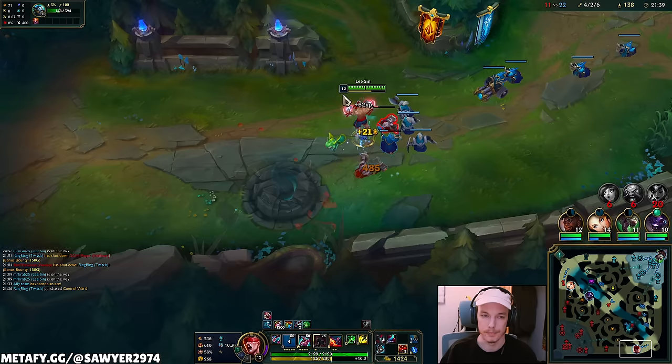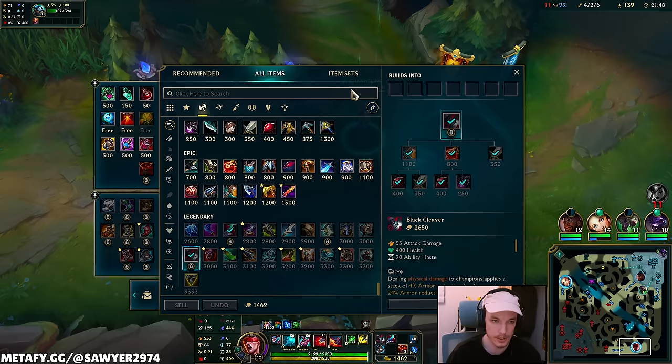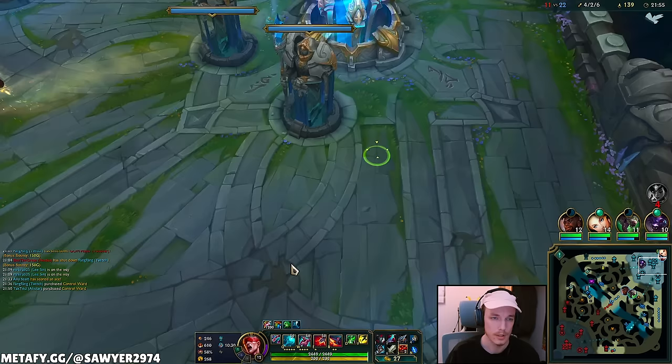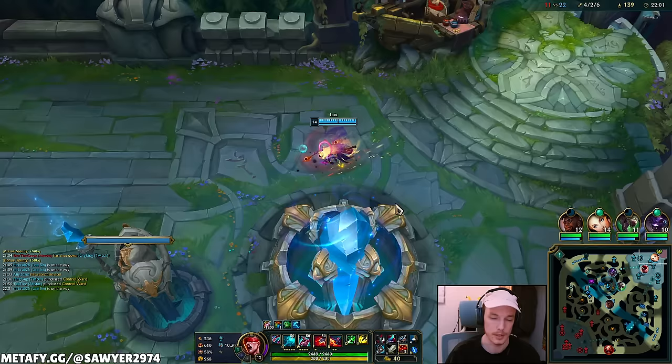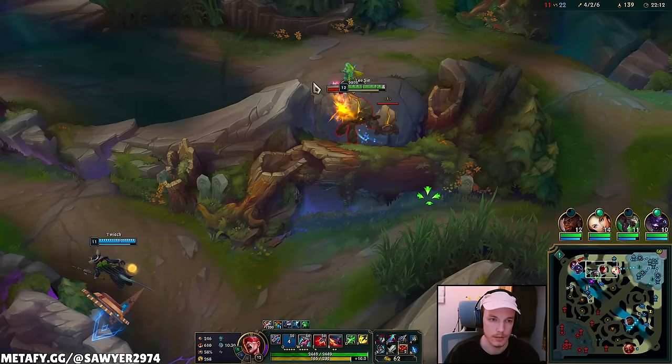Get some farm, reset. We're going to be playing for Baron now — they have the dragon soul threat but it is what it is. They won early objectives, so it all comes down to how we play team fights. Going for Sundered Sky next — Tunneler, Long Sword. With all these items we get HP and AD because as a bruiser you need to deal and take damage. Need level 13 to get W maxed.